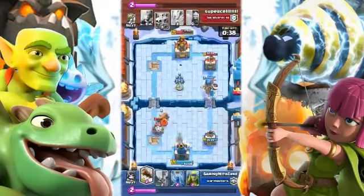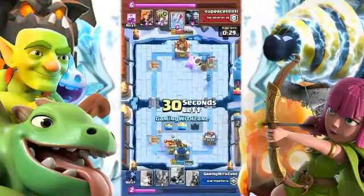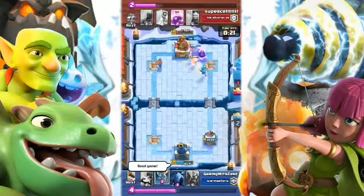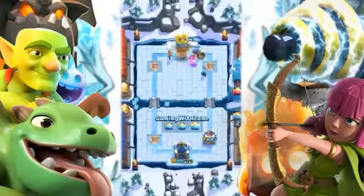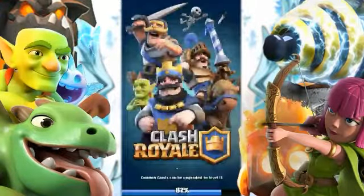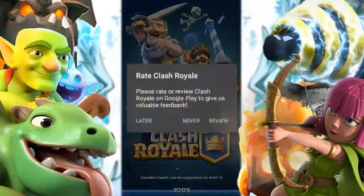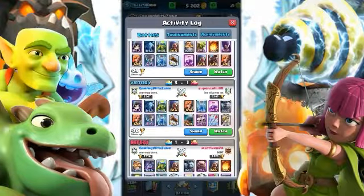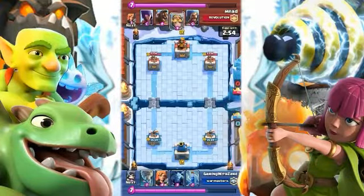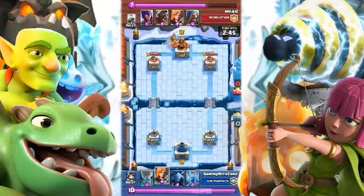A Log and Zap with Spear Gobs did the trick. He got to the King Tower but we took the right tower, and we had a huge push going. My cards were working so well on the King Tower that it was going down faster than the time limit, so I knew I had it in the bag. That was a three-to-one crown situation — pretty good.